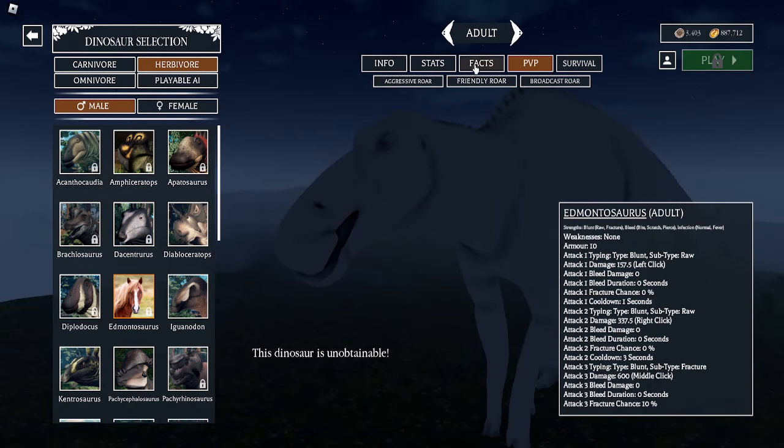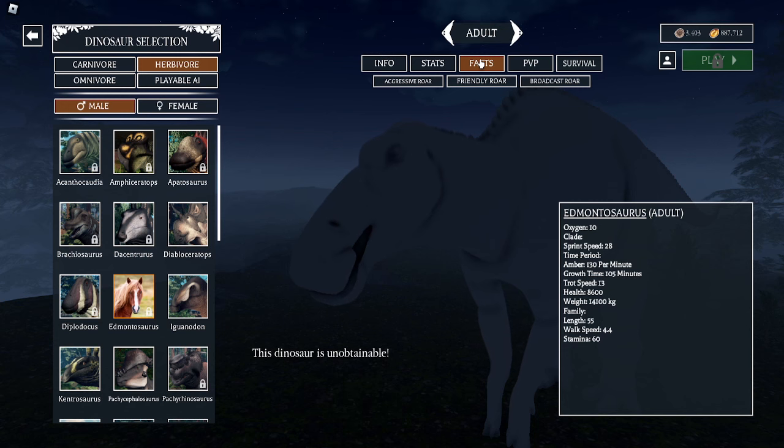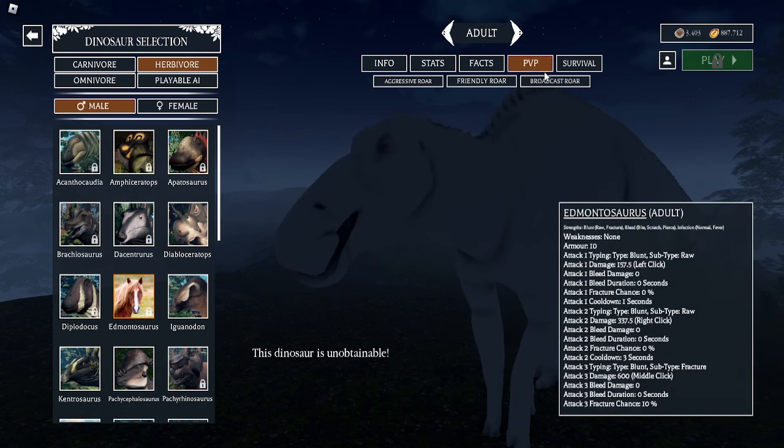The Edmontosaurus has 8,600 health points. It does 157 for the left click, 337 for the right click, and 600 for the middle click. Now let's get on to the new facts and interesting new updates because there's a lot.